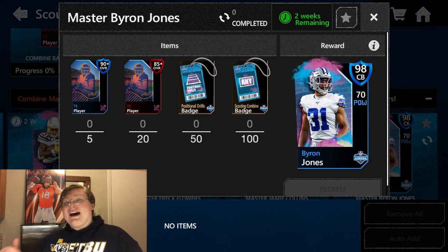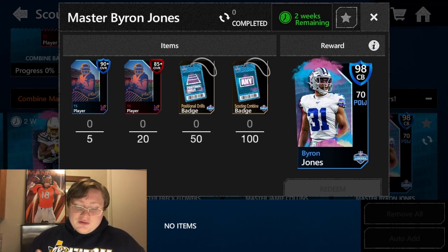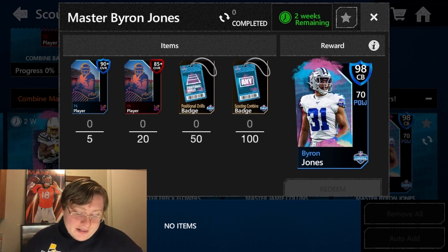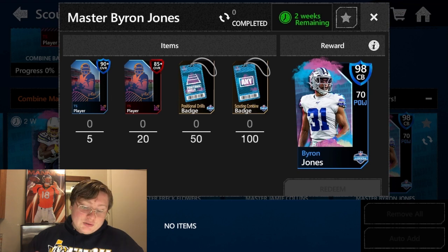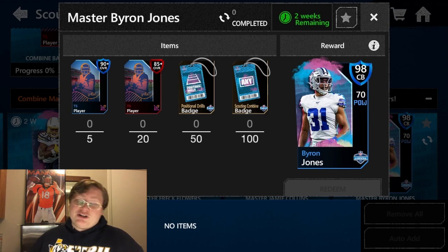Last but not least, we have one of the best defensive cards in Madden Mobile — the 98 overall 70-power Byron Jones from the secondary of the Dallas Cowboys. To get Byron Jones, you need five 90 or higher TS players, 20 85 or higher TS players, 50 positional drill badges, and then 100 Scouting Combine badges from any other event. Completing all of those will earn you the 98 overall Byron Jones.